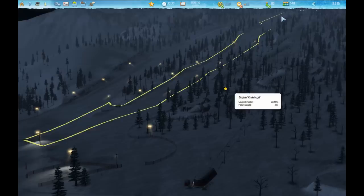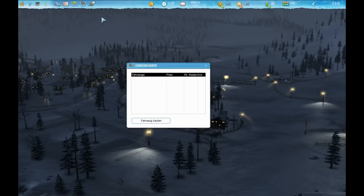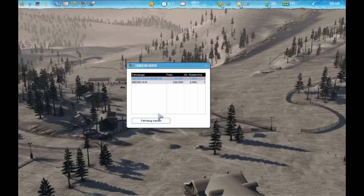And that's good because we need money desperately in order to build up our beautiful skiing resort. Here you can see the lights we built yesterday are already working, and it's a nice night view of our valley. But we are almost out of money, so we have to do something about that. This is done via the amount of tickets sold, the price for tickets, food, accommodation, and of course it depends on our rank and the satisfaction factor of the customers. Now we could even buy bigger snowcats because we earned some hundred thousands of Euro.